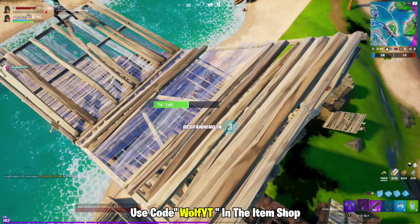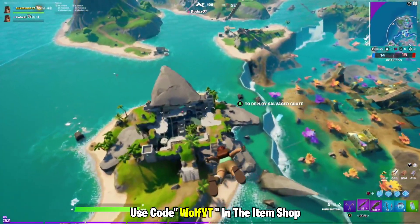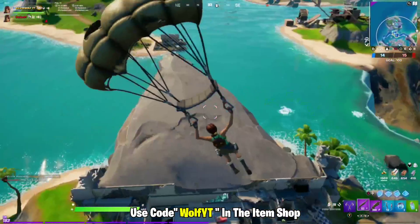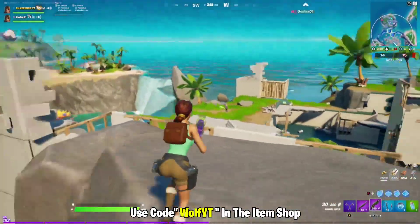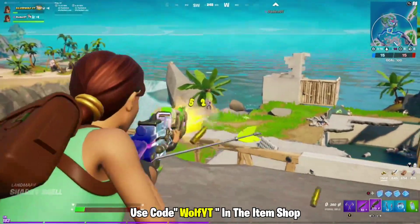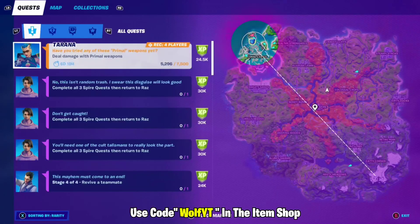Someone landing killed me, but it's all good. I have three HP — I'm not going to pop any shield for that. I'm dead. So 7,500 damage to the primal — not too bad. Got all the shield I'm going to use. We've got some more damage for the primal — let's go.